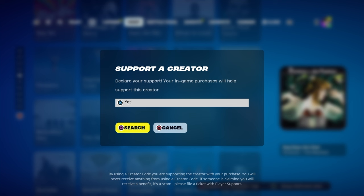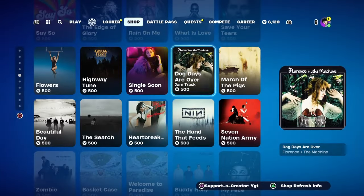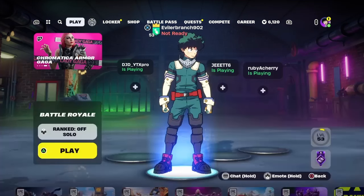Also, if you would like to support the channel, please consider using the creator code YGT inside of the Fortnite item shop. Hashtag ad. But now let's go ahead and get straight into this V-Bucks glitch.